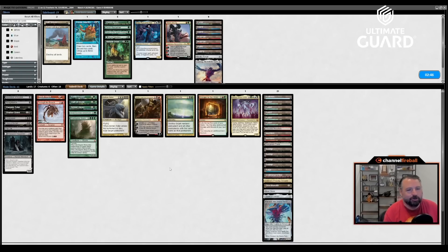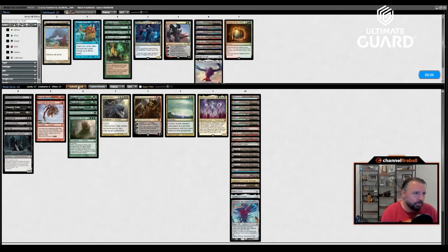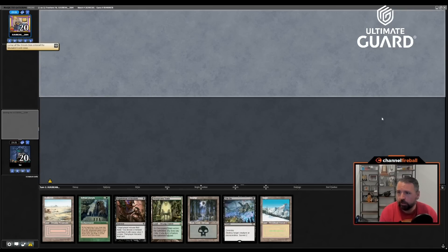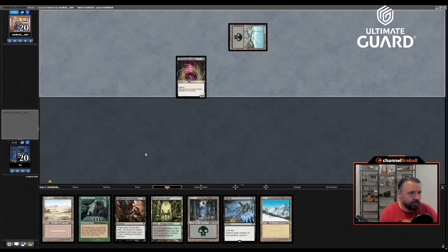Do I want Graveyard Trespasser for game two? Yeah — it's bad with Oath, and I might get whammied by it, but Graveyard Trespasser against Lurus is pretty decent. He sets up a Lurus trigger and I get to go Trespasser attack or play it and eat the thing. He also has Crookclaw on deck, so that's another reason the Trespasser could be good. Maybe take out Escape to the Wilds since it's a little slow. I think that's reasonable.